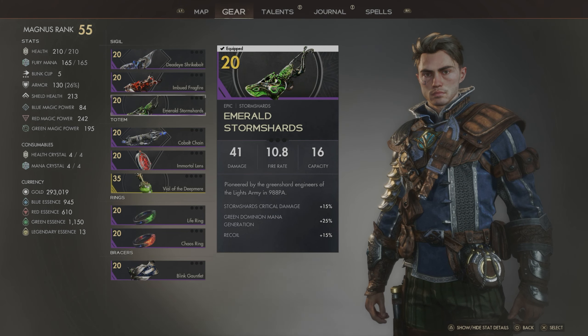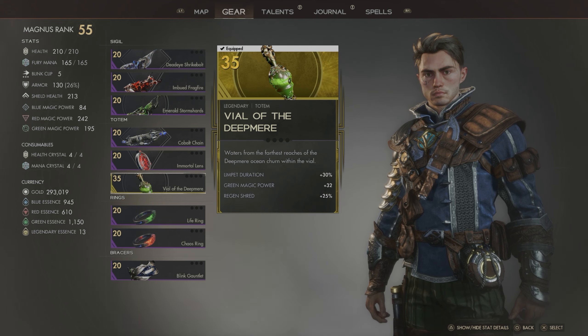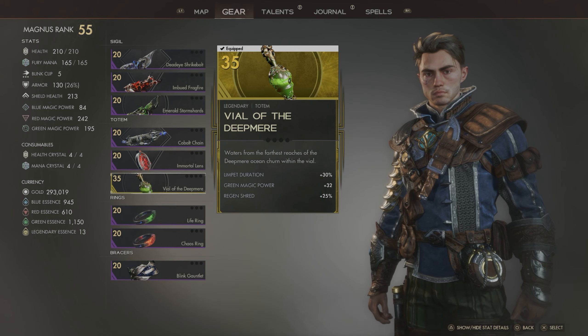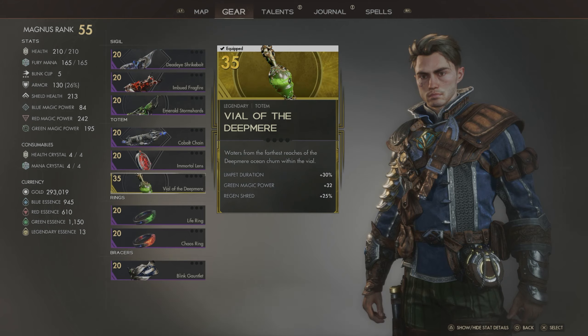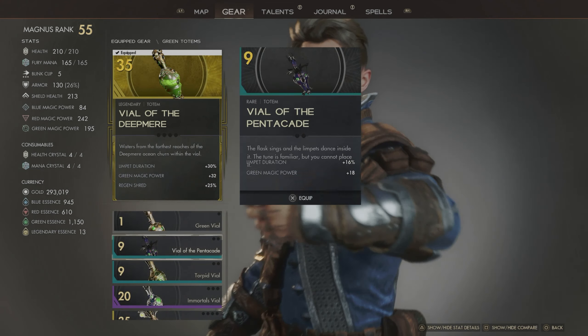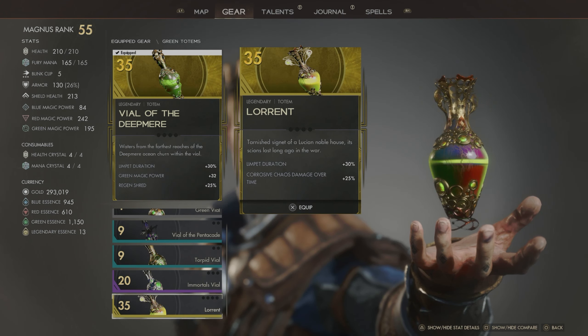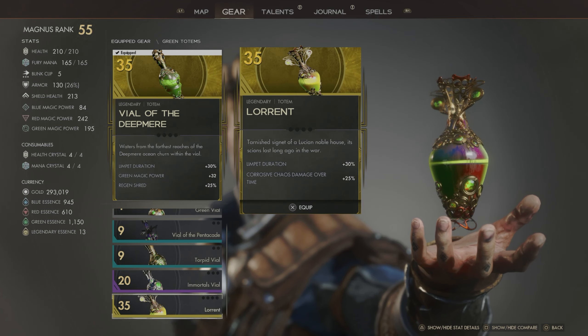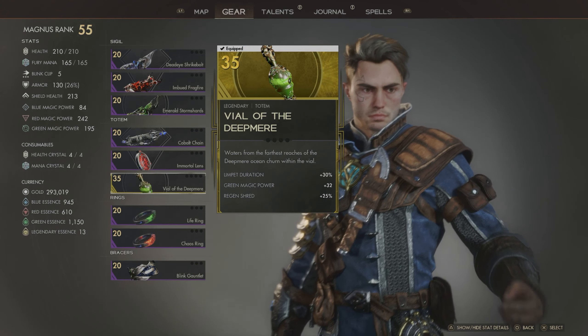Back to Storm Shards - I don't think that's new. Picked up a new legendary totem for our limpet, found while exploring between last episode and this one, mainly because our new refract ability opened up a lot of new puzzles. I did a number of them, which got us a new legendary - this one is arguably better than Laurent because I don't use corrosive chaos damage very much, and it gives a nice boost to our green magic power and regen shred.